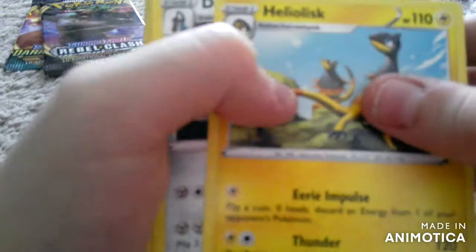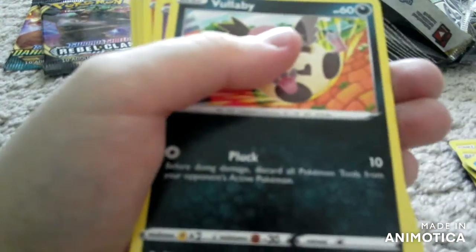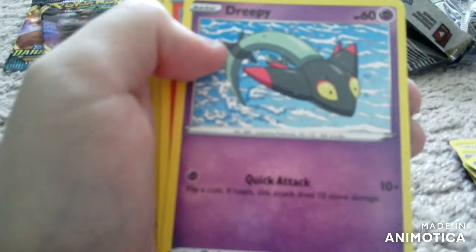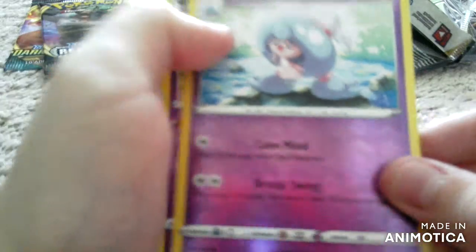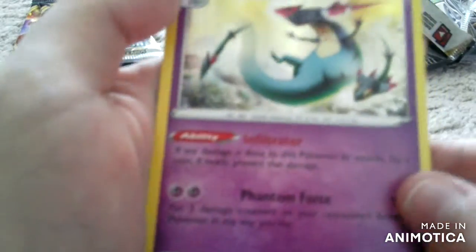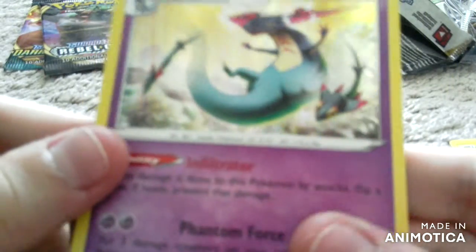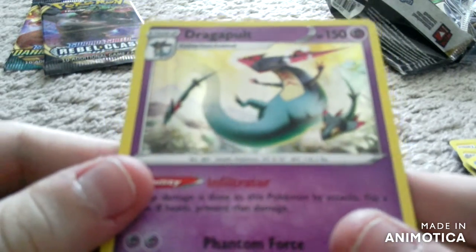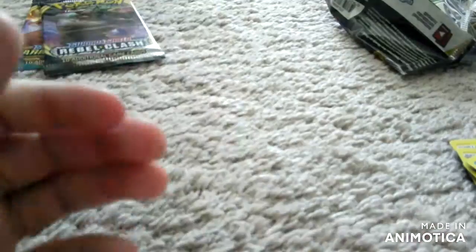Steel Energy, Heliolisk, Doublade, Heracross, Binacle, Scyther, Vullaby, Dreepy, Magmar, Hattrem, and — oh — a Hollow Dragapult! This is a really cool-looking card. A Hollow Dragapult — this is awesome, I love this card. That is really cool.